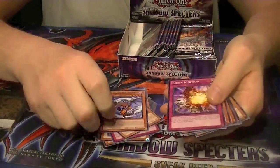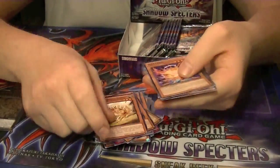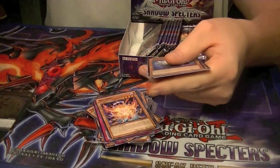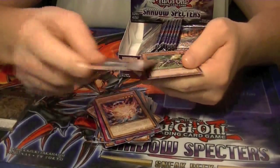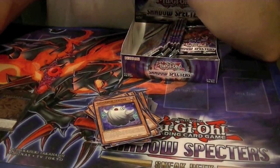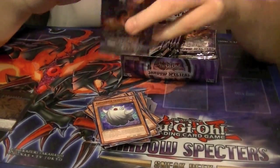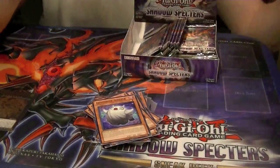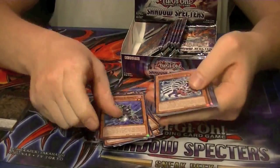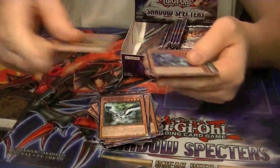Baby Chaos Dragon. Rare Aramata. And an Ultra Bujintai Kagasuchi — I don't think I need more than one of those, or at least not the way I run it; I don't use more than one. Rare Bujingi Crow and Super Marina Princess of Sunflowers.